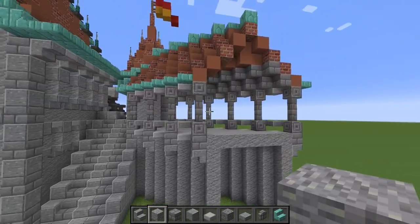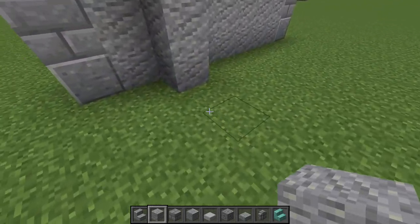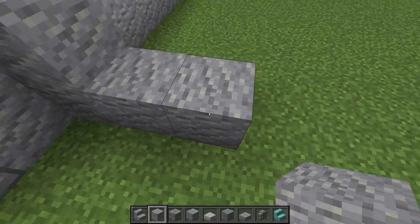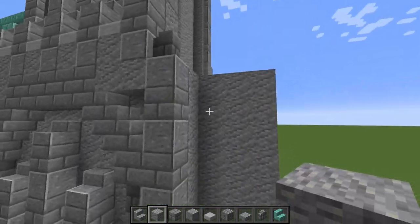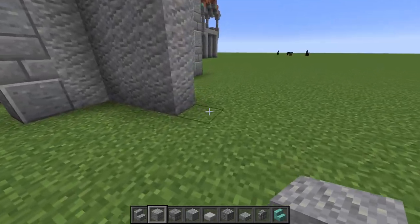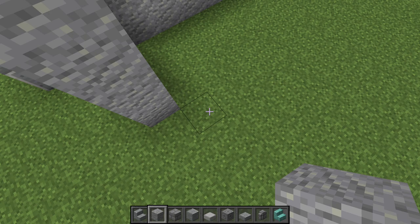We're gonna do the same thing we did over here when we built the diagonal part of the wall, except we're gonna start with a section that's three wide, so bring this out two more blocks and bring these up the full seven as well. Now that we have our three by seven block wide wall, we're gonna come over on a diagonal and do this for 16 blocks.